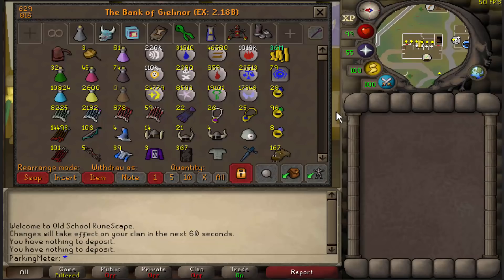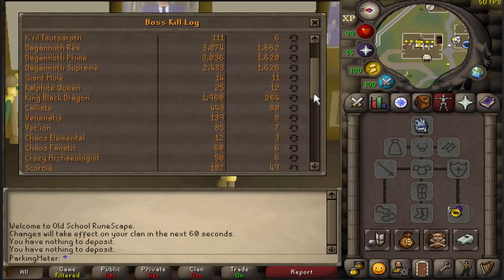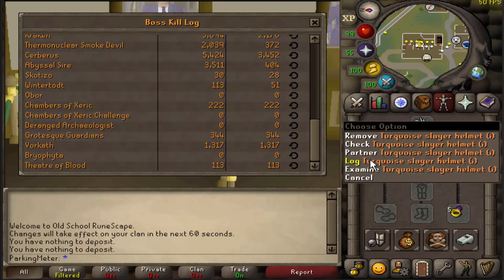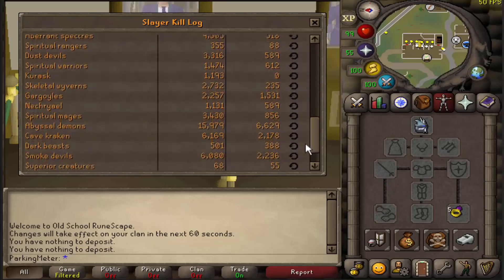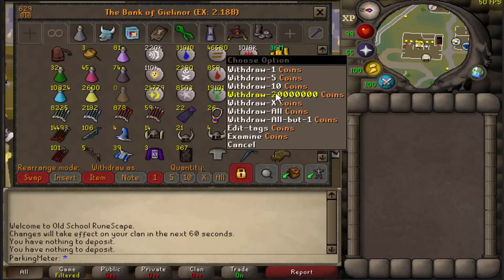A lot of you guys asked about my boss log and slayer log, so here we go. Bunch of Zulrah kills, General Graardor kills, Dagannoth Kings kills, a lot of money made there. 83 Jad kills with no pet — pretty damn sad. That's my boss log. And now my slayer log — 29 million Slayer XP, by the way.